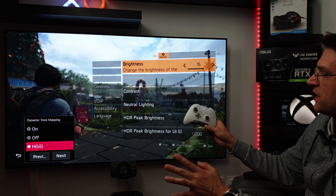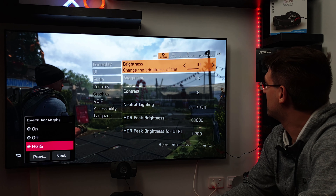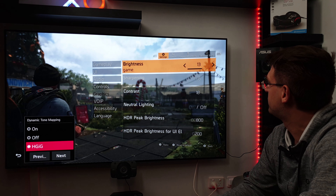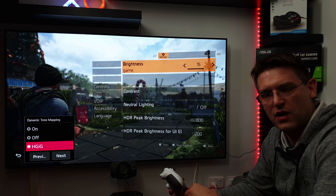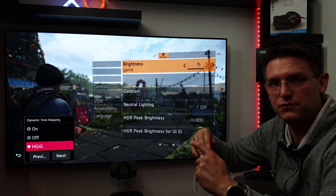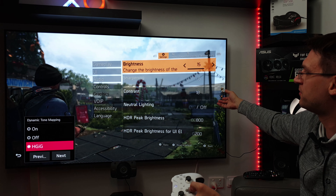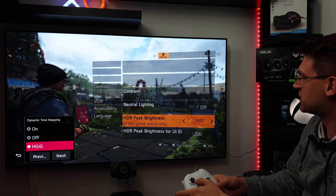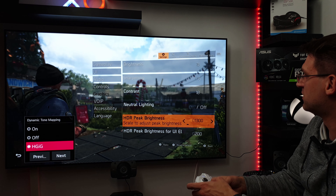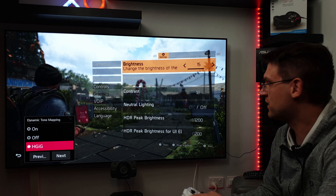For HDRG, my brightness setting is 15. The standard is 10 and I changed it to 15. If I increase it more, I will start losing some details with the other settings — it has to be combined. All the settings I set have to be combined, because if you change your HDR peak brightness to, say, 1200, then the brightness setting is also no longer correct.